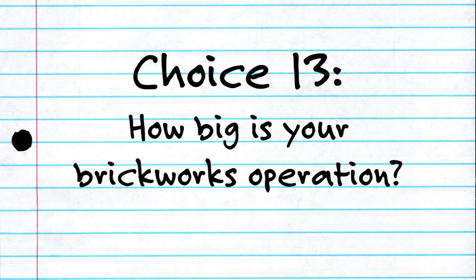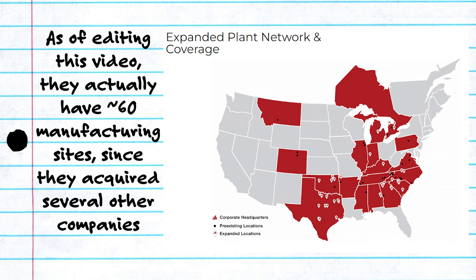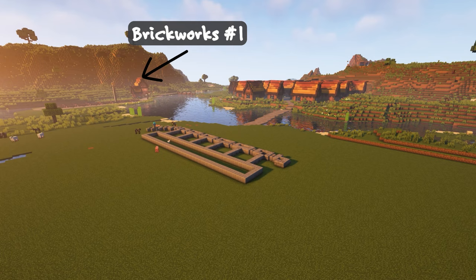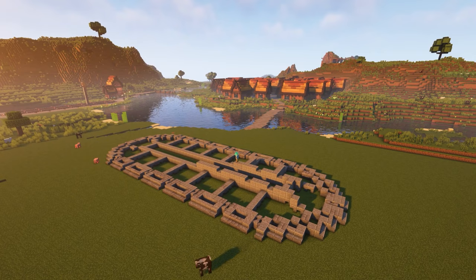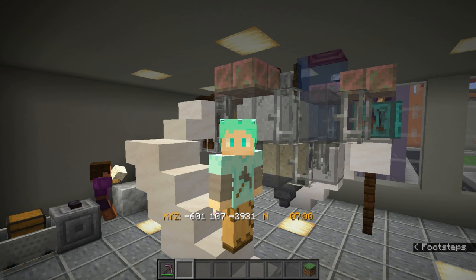So the first choice is: how big is your brickworks operation? General Shale is one of the largest brick manufacturers in North America, for example, and they have 14 different manufacturing sites, 25 of their own showrooms, and over 200 distributors and retailers across the country. But in the late 19th and early 20th centuries, most cities or towns had several brickworks nearby that supplied the building materials for that area. Even today, many buildings using compressed earth blocks are made by regular people out of the earth on their land using a specialized compressed earth block machine.